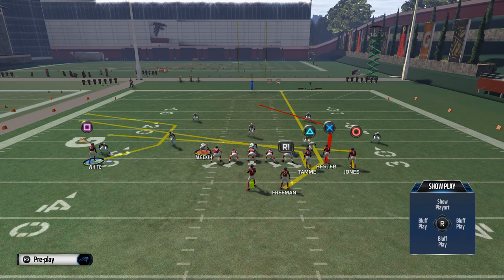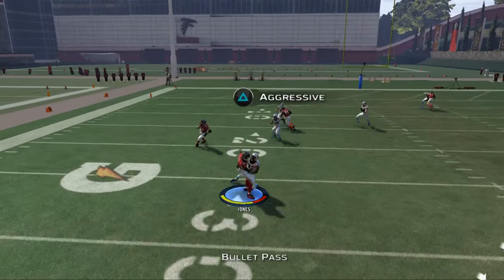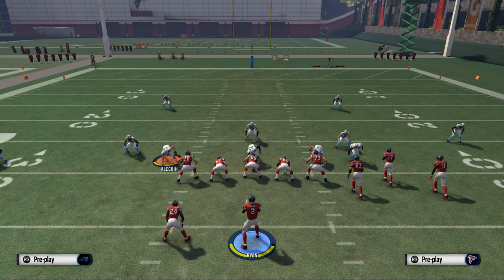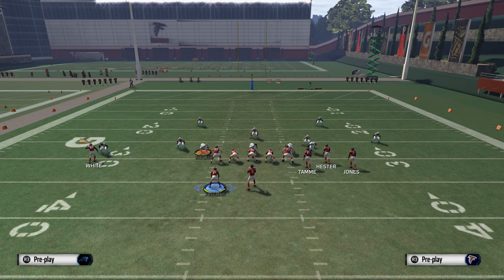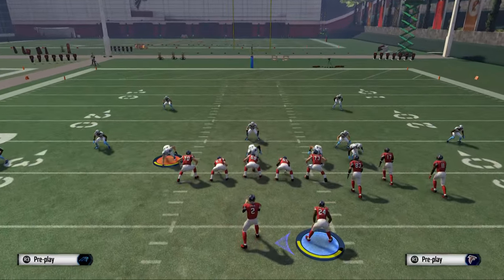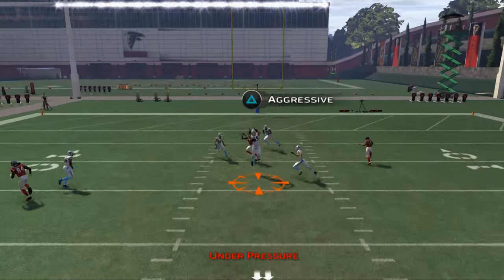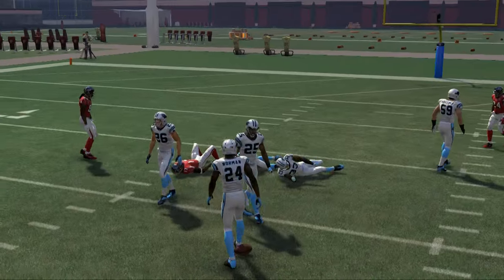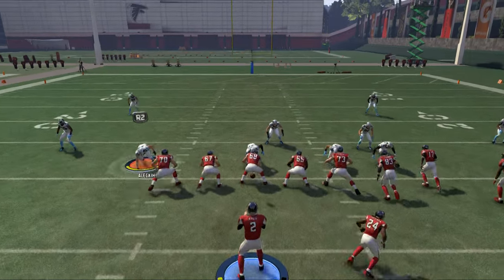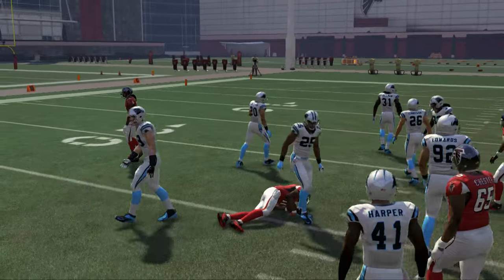Now I want to show you how to beat it. Left, middle, right - I see it's cover 2, and what you want to do is hit these crossers. You want to hit these basic crossers as they come over the middle, because what's going to happen is the middle linebacker will stretch vertically deep to cover Devin Hester. You can see how that linebacker drops back over it. So reading left, middle, right - cover 2 - go to my route to Julio or my route to Jones.